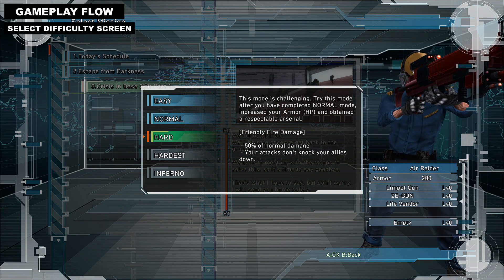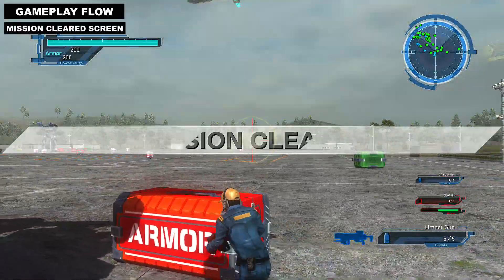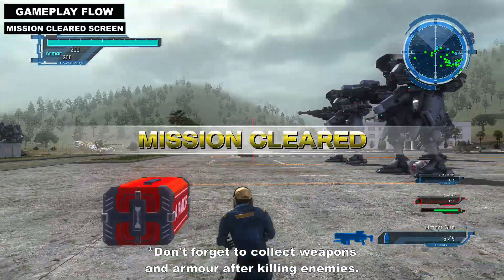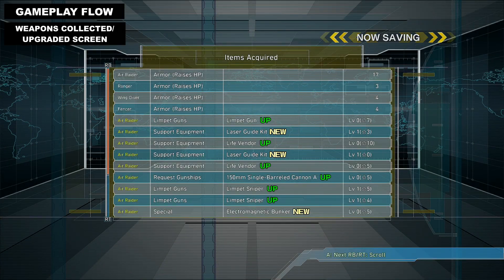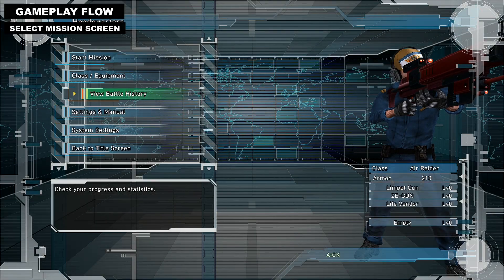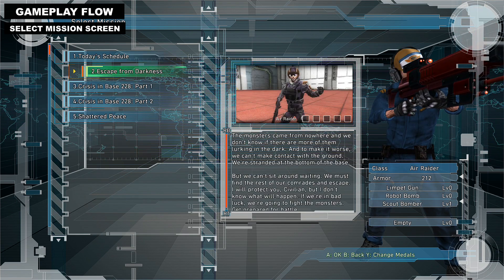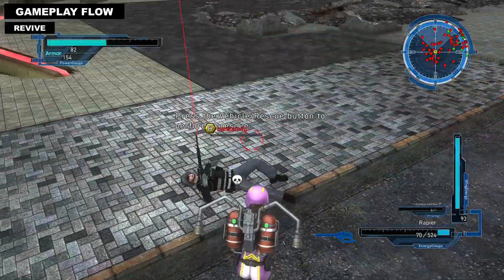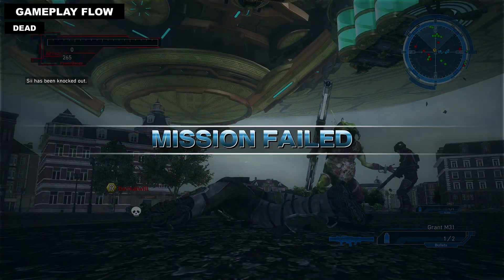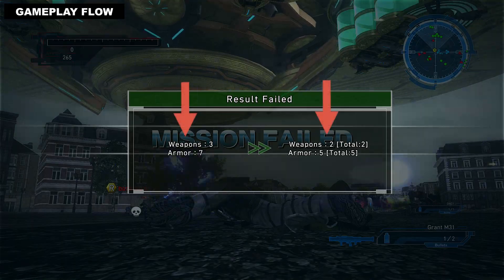Select a mission and it'll give you difficulty levels. Higher difficulty levels will be unlocked after completing the game. The gameplay is pretty simple: kill all aliens and don't fail the mission. After completing a mission you get a mission clear message. Collect weapons and armour to increase weapon levels and protection. Completing a mission gives you a star and displays the class used and difficulty. In co-op you can revive and be revived, but if you both die you fail. Failing a mission results in weapon and armour reduction, so try not to die.